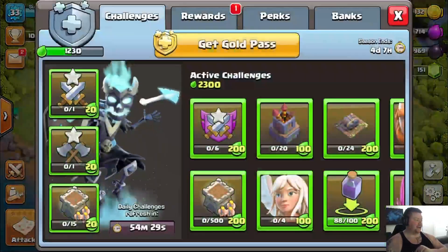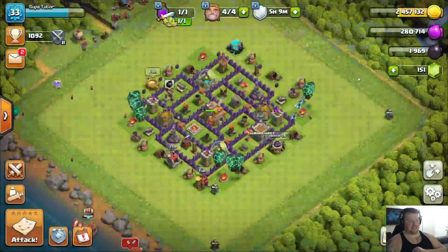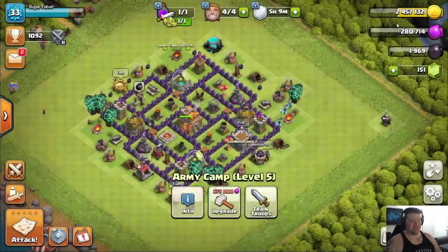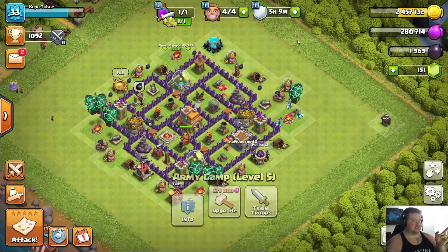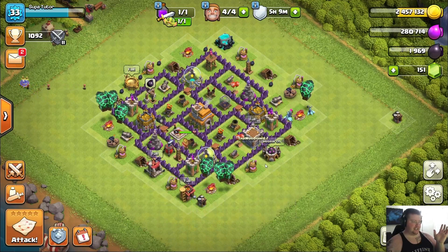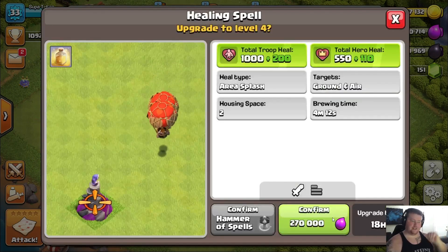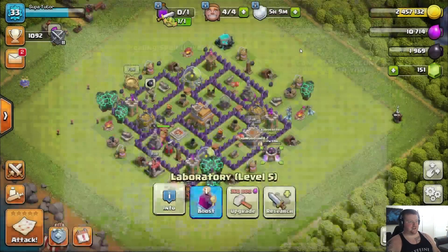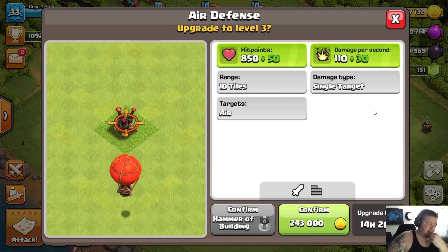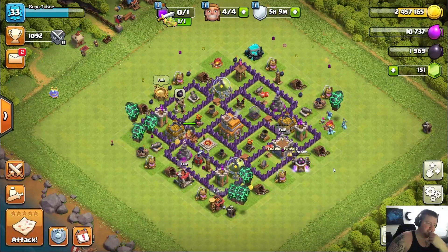Without any further ado, let's get into some of these upgrades. We do still have our million gold here that we are going to collect. We actually don't have enough elixir to max out this last army camp — we will by the end of this episode. We got a ton of gold, so that's what we're going to work with. Let's look at our lab first to see if there's anything we can upgrade. The heal spell is absolutely perfect — takes up the vast majority of the chunk of change we got, so that's something we love to see. That's 14 hours.